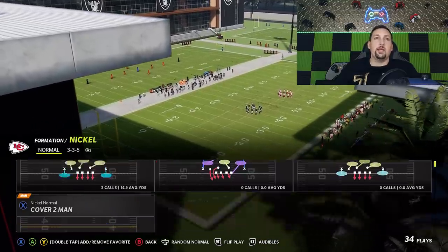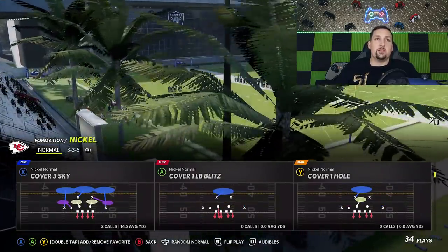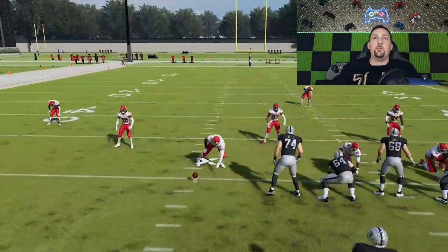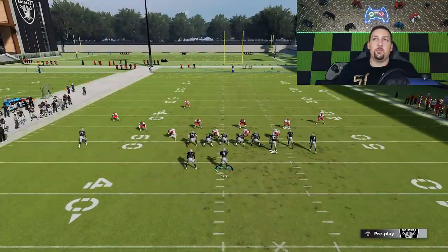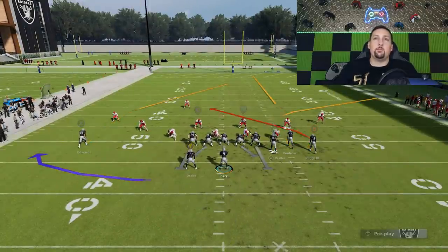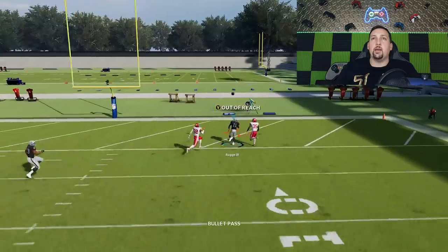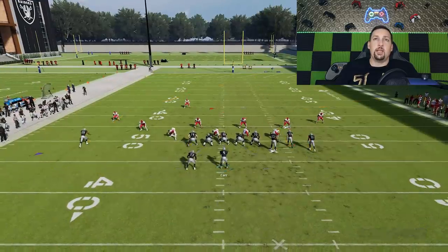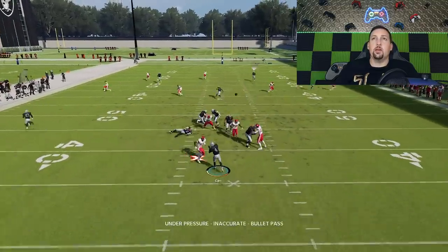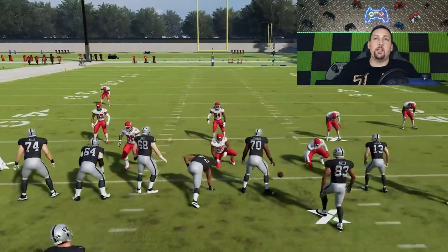The bunch trail is one of the biggest offenders they tried to address. Typically the meta was to run it from the hash mark to the open side of the field. All you have to do is put the B route on a streak, and typically this would be a very easy one-play touchdown. But now the cornerback follows back. You can see the cornerback closed, making that hard to catch. Where pre-patch, the cornerback wouldn't be there at all. So that's something they addressed. But there's a very easy way around this.